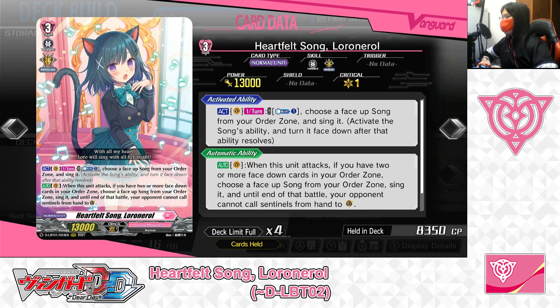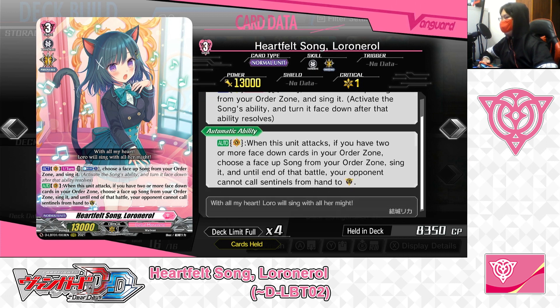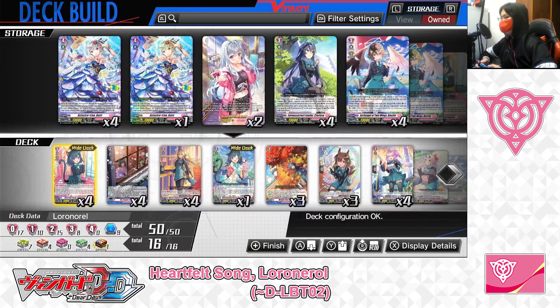So for Heartfelt Song, Lower Norrell, she's the main Grade 3 to run this deck. Just by paying a Counter Blast of 1, you can take any face-up song order from your order zone and sing it — an activated skill. So any song orders you manage to deploy beforehand, you'll be able to activate one of your skills to give you the advantage in battle. And the second skill: when your Vanguard Lower Norrell attacks, if you have two or more face-down cards in your order zone, you can activate one of the songs and sing it. Then for that battle, your opponent cannot guard your Vanguard's attack with Sentinels from hand, making it easier to pressure or finish off your opponent.